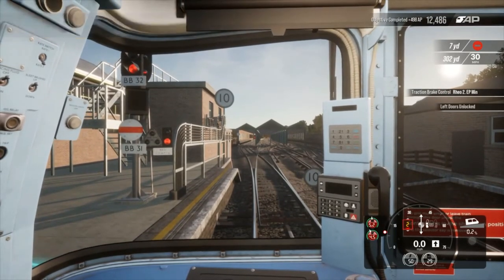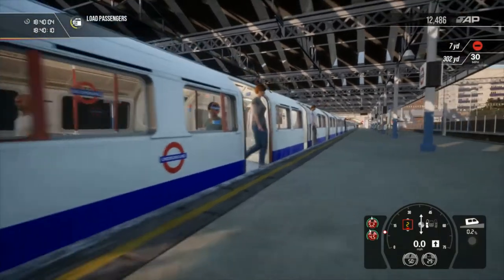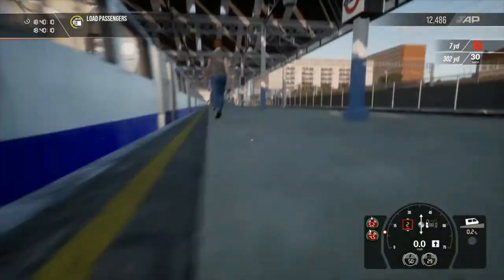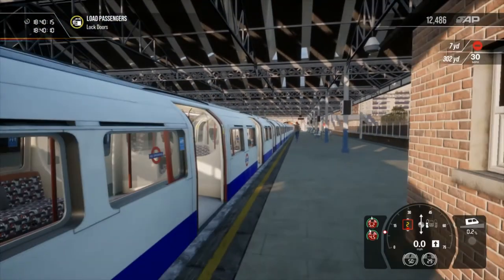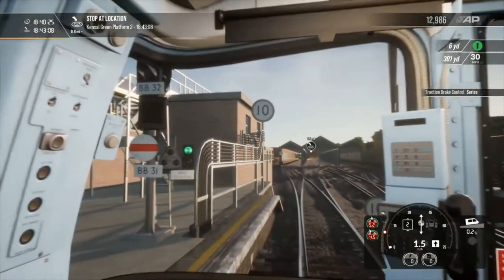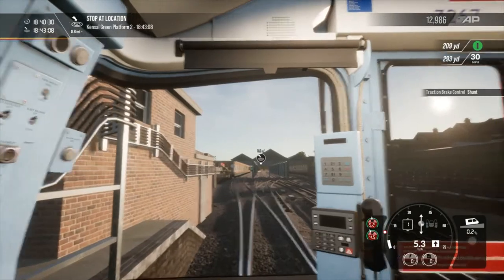There we go. Nice - got a little glitch here. Mind the gap between the train and the platform - it's not really minding the gap, is it? And off we go. Bravo Bravo 32 and Bravo Bravo 31 turning to go, and obviously a 10 miles an hour speed limit.